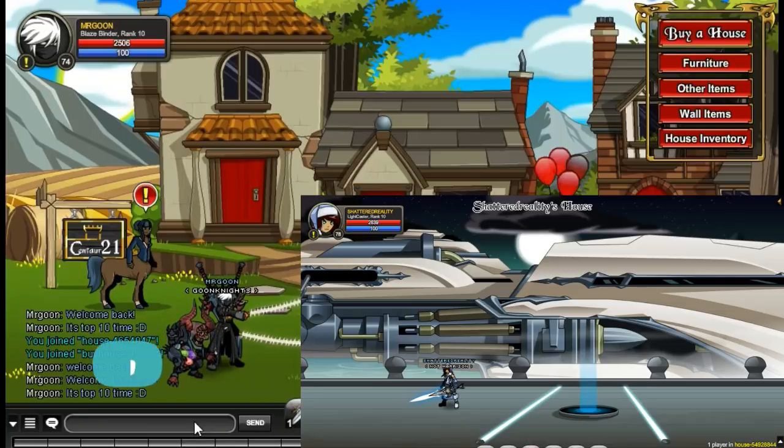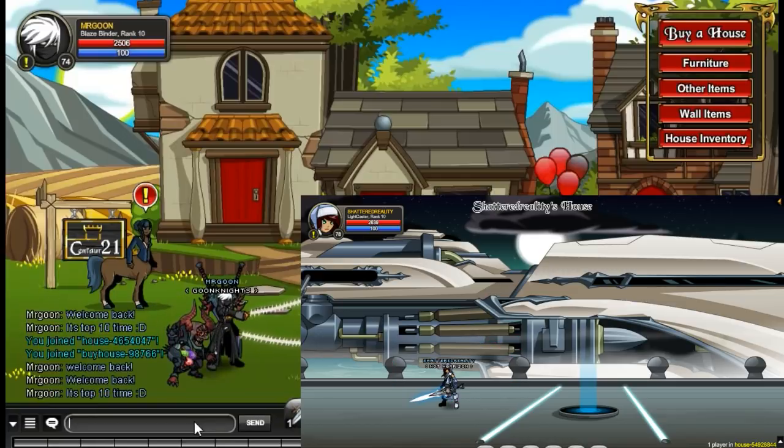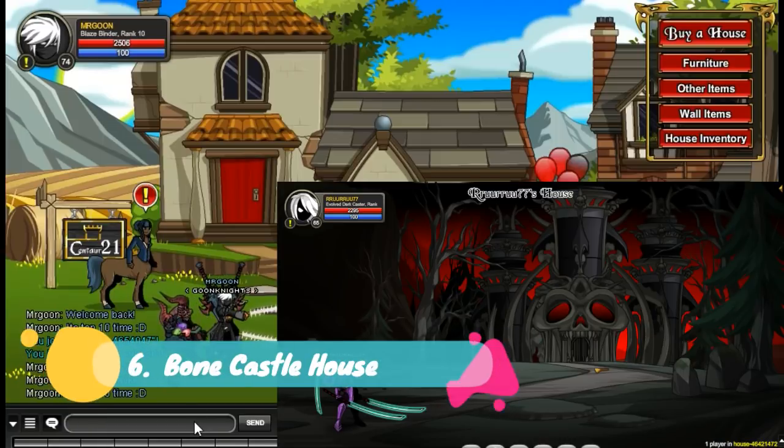Coming in at number 7 we have got the Hyperium. This is a nice easy buy from the J6 shop and you can get it for a whopping 1000 gold. I personally have it and I think it is pretty cool — nice few teleporters and I think there are about 4 rooms to this house, so it's pretty decent.